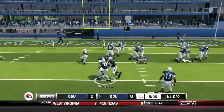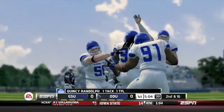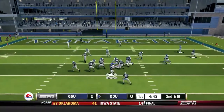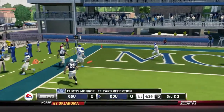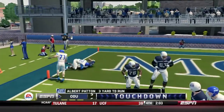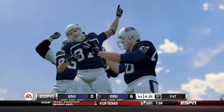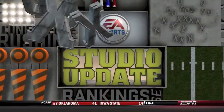First down and ten - handoff to Brewster, but Randolph gets him in the backfield for a six-yard loss. Second and sixteen, Brown fires across the field to Monroe for a 13-yard gain down to the two. Third and three, the pitch goes to Patton and he makes his way into the end zone for the touchdown. Old Dominion takes an early 7-0 lead, eating up almost half the clock in the quarter.